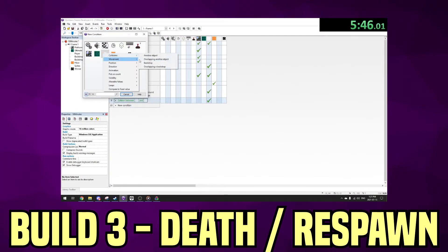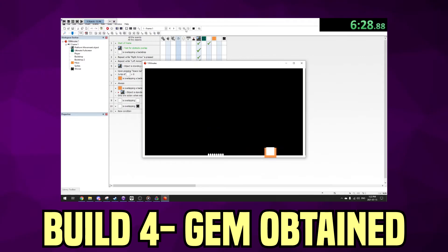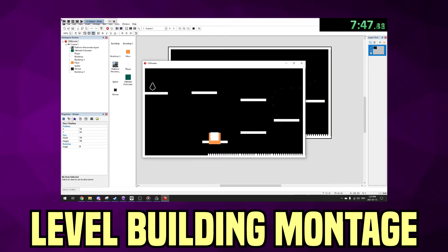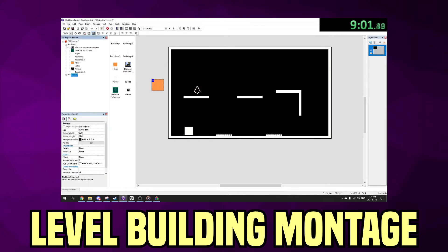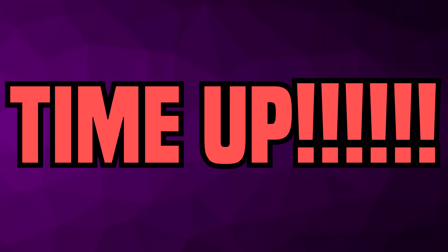Next, I added a collision event for when the player touches the spikes - when this happens, the player is sent back to the starting x and y coordinates. After that, I made a quick event for when the player touches the gem, so the gem would be destroyed. With that, I had all the elements for a basic level. I was around six minutes in, so I began ramping up speed and designing levels based on my sketches. After a quick montage of level building, three levels were made - and I was out of time. Rest in peace to the fourth level.